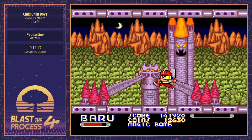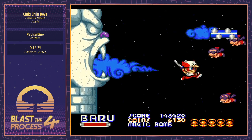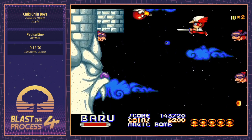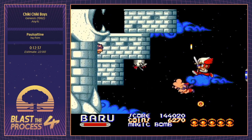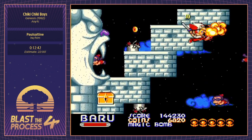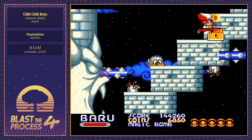We grab all that money and we are actually rich right now, which means we're going to be able to buy full bombs and health whenever we want. This next section is a little bit of an autoscroller — there's a mini boss at the top, and then we move into the next room where the fairies are going to either be very kind or, more than likely, probably just cruel.